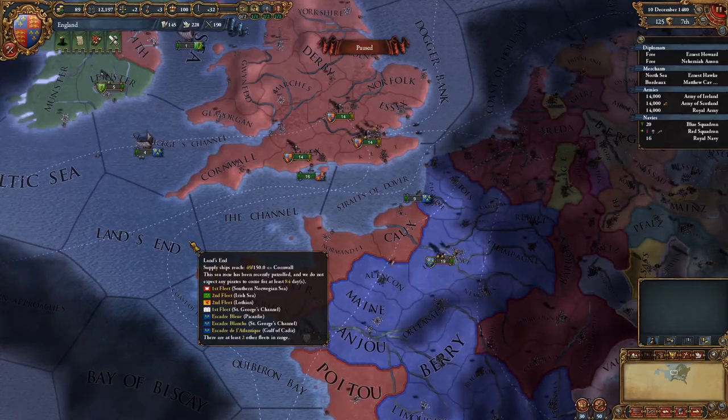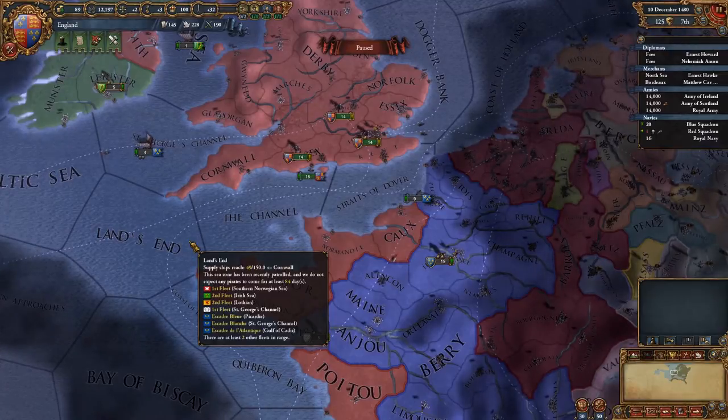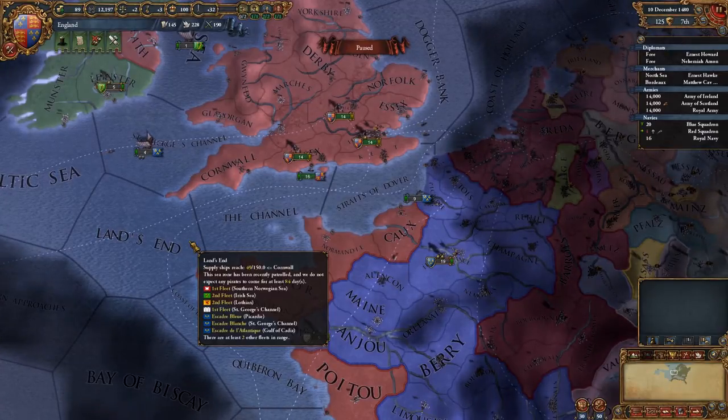Hello there guys, it's me Unstable Voltage and welcome to episode 17 of Europa Universalis 4. We are playing as England, trying to form the British nation at some point.